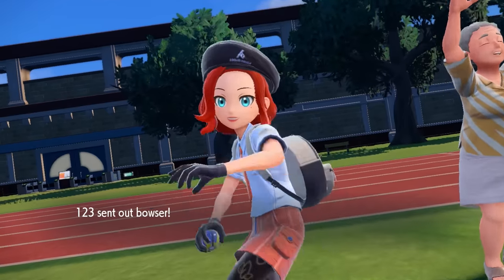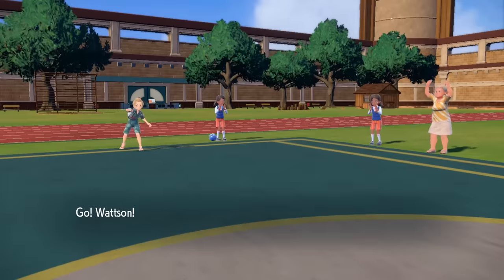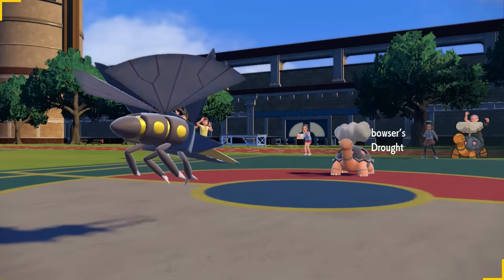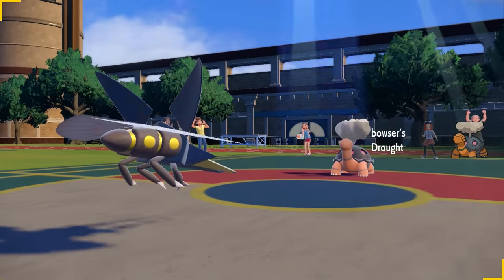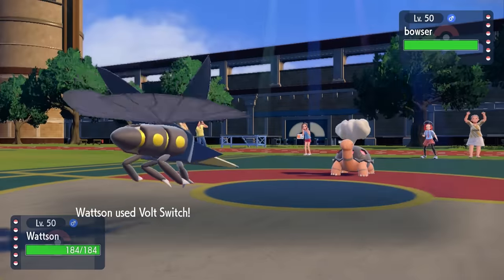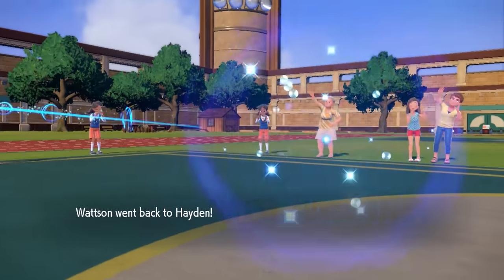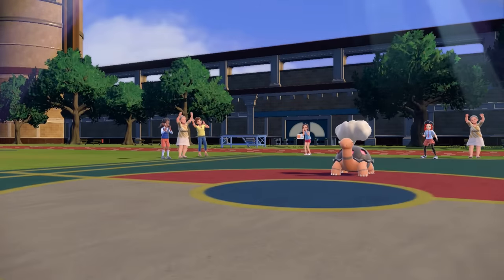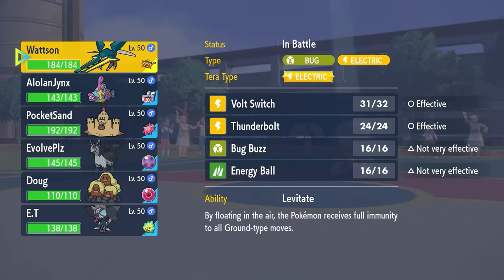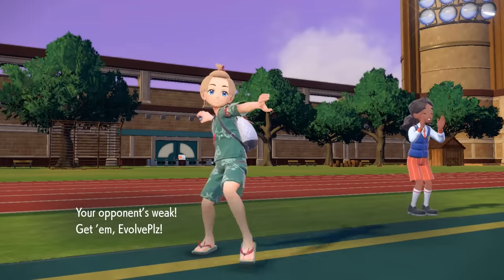Alright, my opponent leads off with the Torkoal — we are looking at a scary sun-based team with a lot of Protosynthesis, and Torkoal is here to set up Drought. I lead with Vicavolt, and since I'm actually the faster Pokemon I go for that Volt Switch. This thing lives with its invisible Focus Sash — basically just naturally lives it with 3 HP — which is unfortunate because grabbing the kill would have stopped Torkoal from coming back to reset the sun.